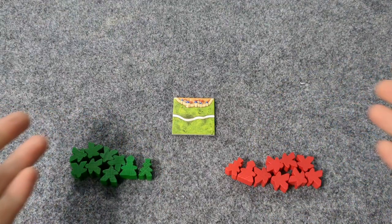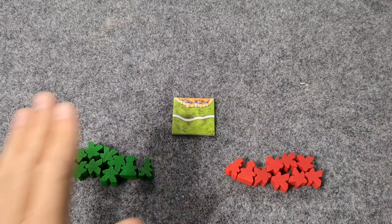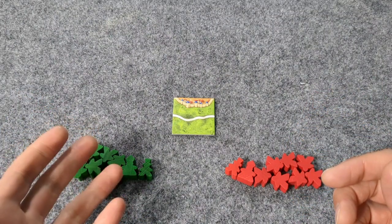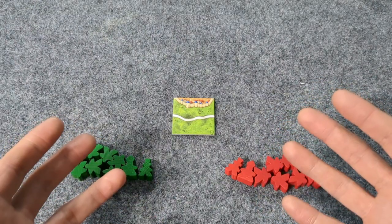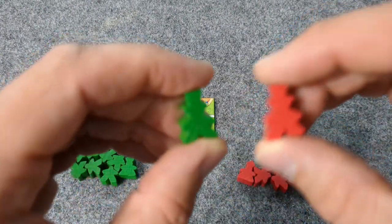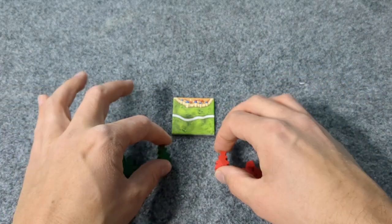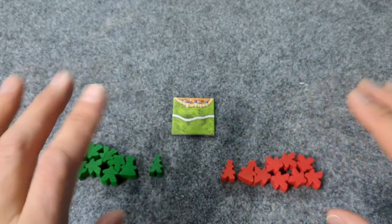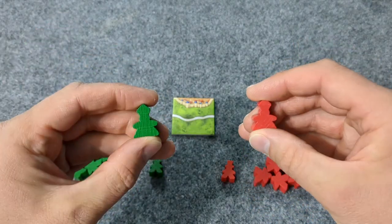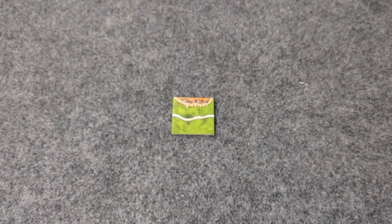Welcome back to Carcassonne. Today we're going through Under the Big Top with a two-player run-through — player 1 and player 2. We have these nice little Ringmaster figures, which give us special bonus points for Circus and Acrobatic tiles. I'm also including the Abbot, as I like playing with it so much.